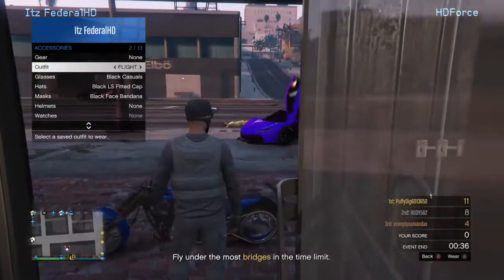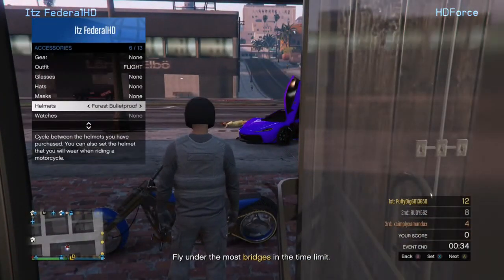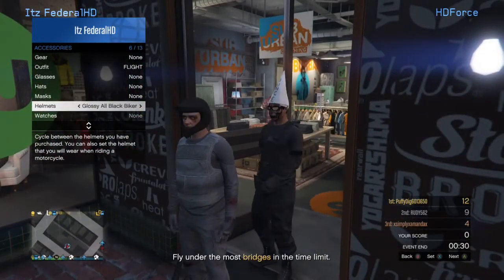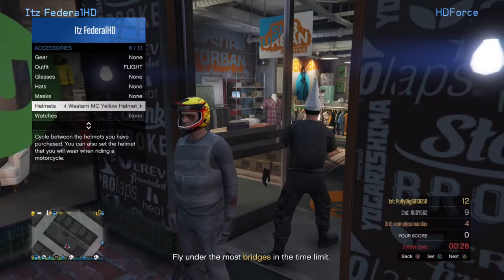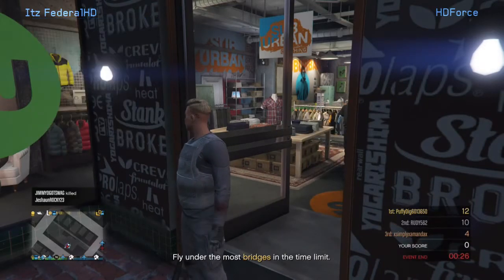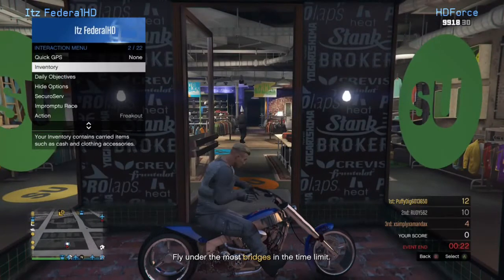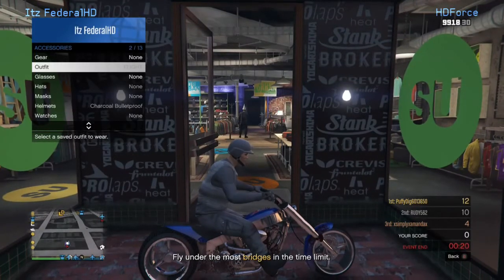Go to the helmet that you want to wear. I'm going to choose the bulletproof one — I think it's charcoal — and then go back to none, so you should just be with your head. Then let the game put the helmet on.